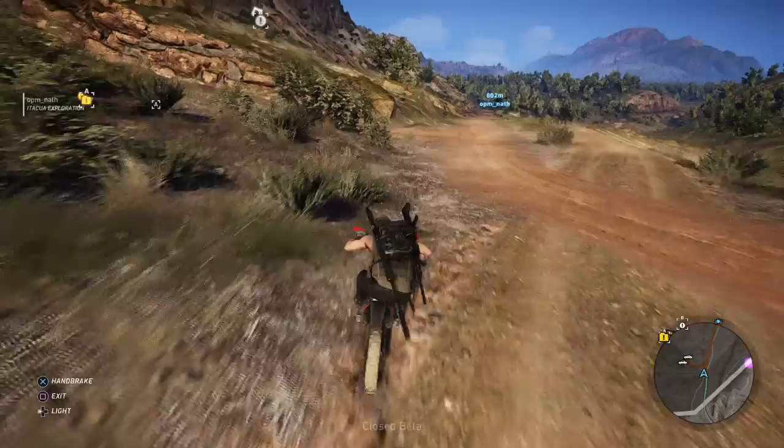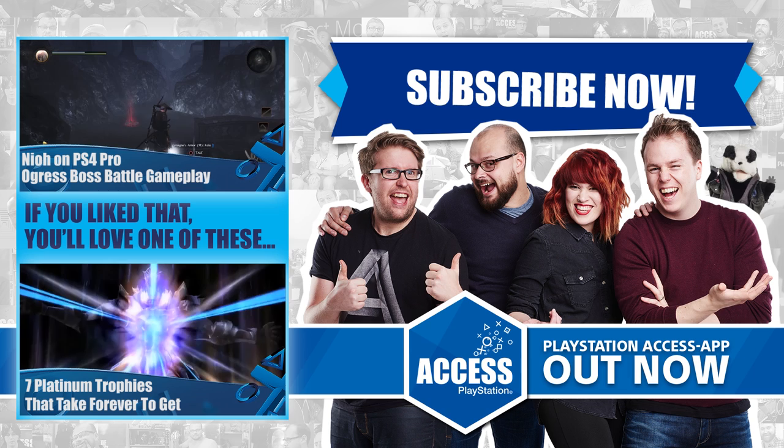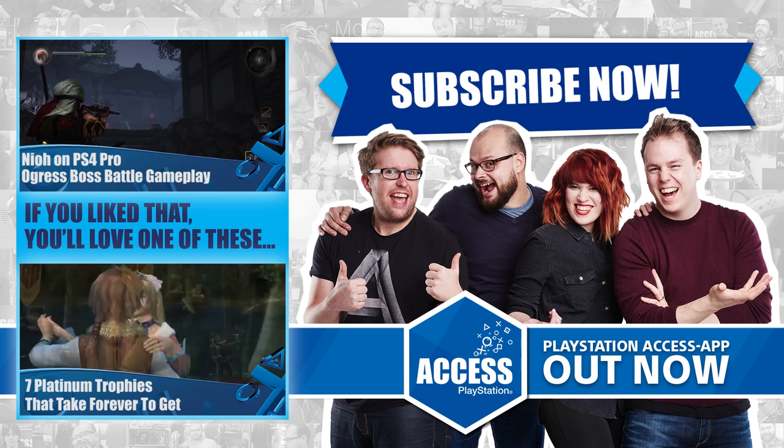On that llama note, that is the end of our look at seven things you must do in Ghost Recon Wildlands. We just wanted to show you what the world they've made is capable of and the kind of things you'll be getting up to — lots of tagging people and lots of tactical espionage, as you'd expect. Thank you for watching. Do give us a like if you enjoyed this video, comment below and let us know if you played the closed beta and what you got up to. Stay tuned to PlayStation Access — we've got loads more coming up.